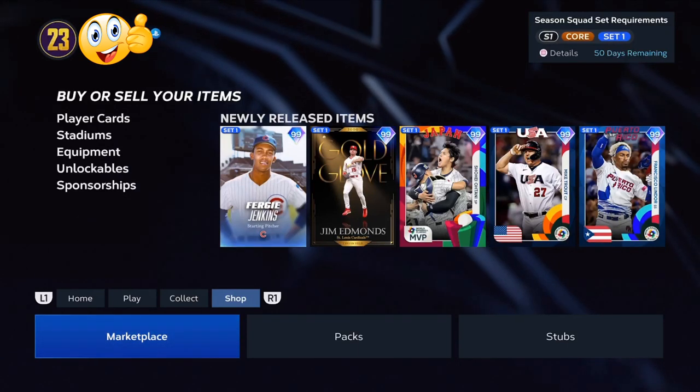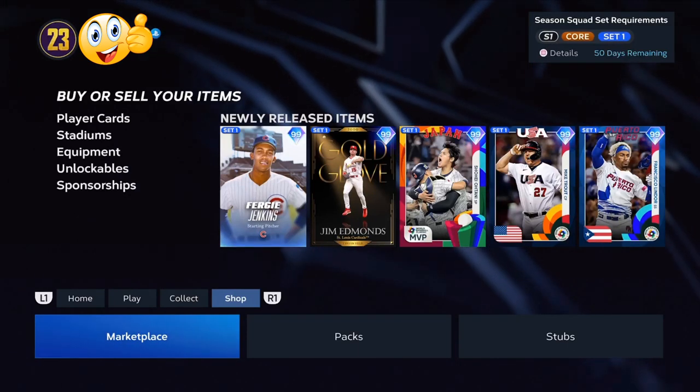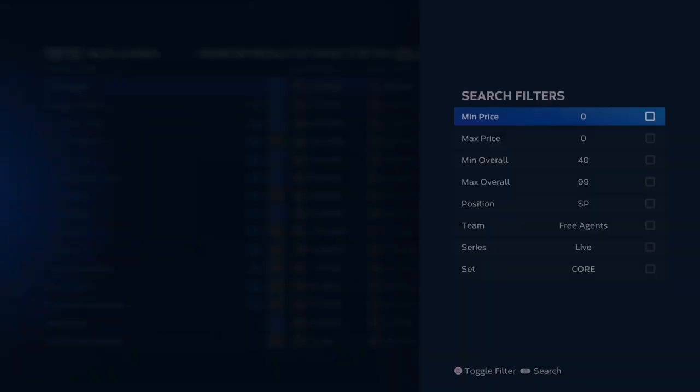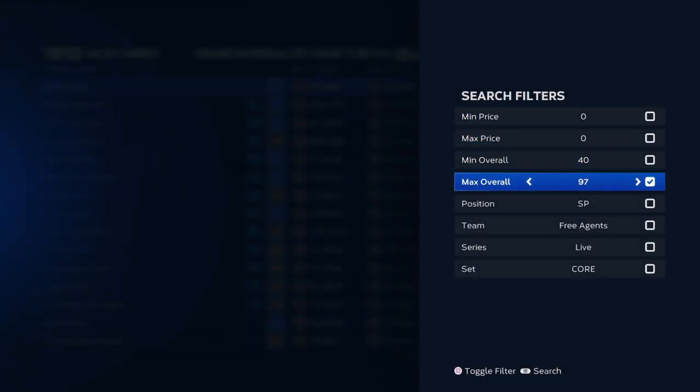I'm going to break down the easiest way for you to make millions of stubs in MLB The Show 23. Go into the marketplace, go to filter, do 81 to 82 overalls and 77 overall live series. Down at the bottom where it says series, make sure that you check that.